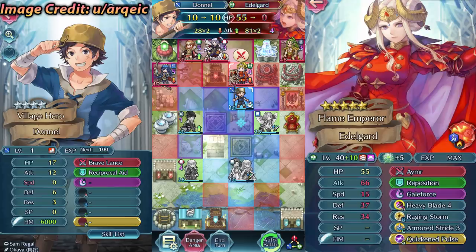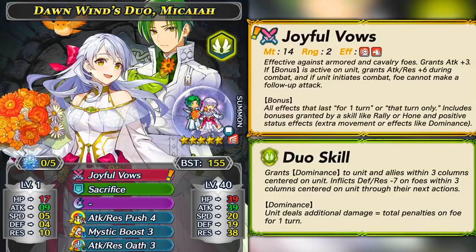Look at this image for how ridiculous this can be — it's a level 1 Donnel taking out an Edelgard who has weapon triangle advantage, which doesn't matter with true damage, and she's super bulky. This image has gone pretty viral once people found out it does true damage. This allows your units to be very powerful with great damage output. It can be used with Vantage Sweepers in Aether Raids or even with tanks — as long as they survive one hit, they have the true damage to do more damage and recover HP with something like Noontime or Sol.